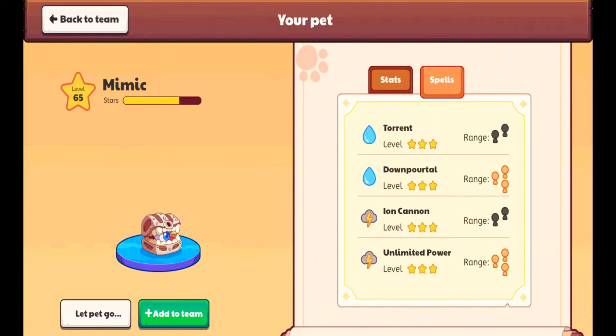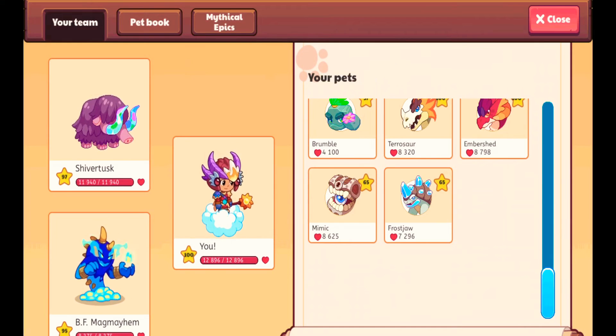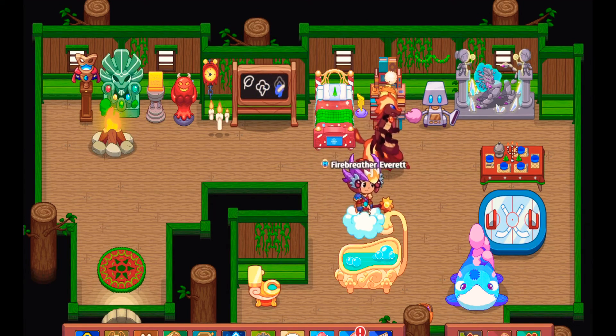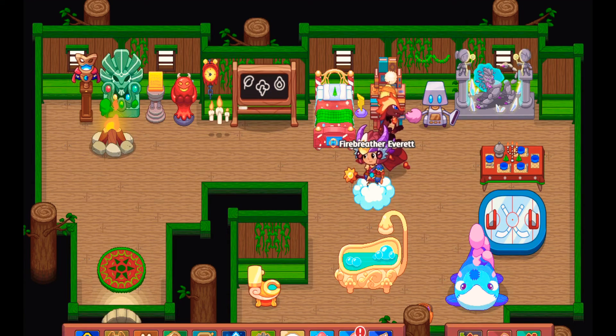It's a water pet and it has ion cannon and torment, which are pretty bad spells because it doesn't do a lot of damage. And it's weak against the powerful elements, so Mimic turning into a shadow pet is not that good of an improvement.